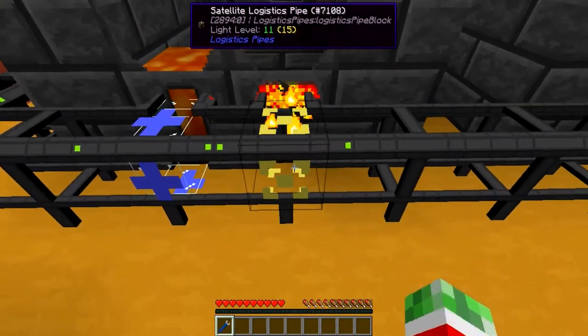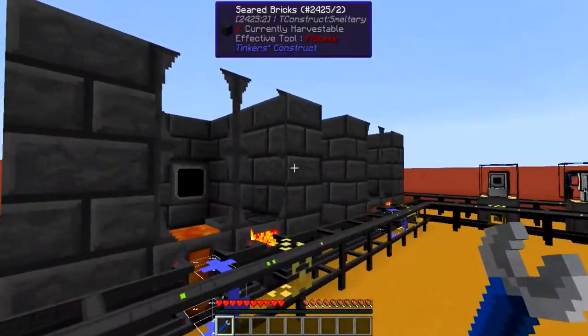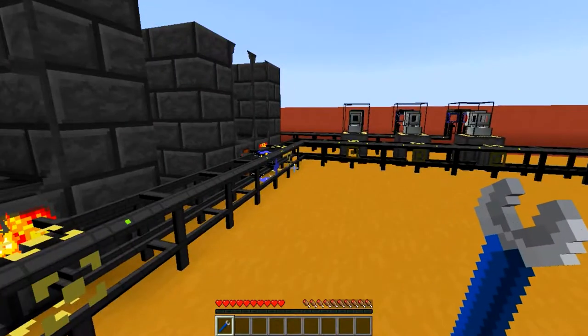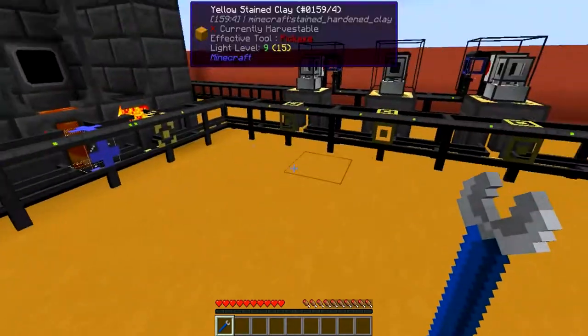And then a smeltery controller which has a satellite pipe on it, each with a different ID — this one being ID 3, 2, and 1. These are pretty much identical builds for the rest of the build. I will show you what's around the back in a second.